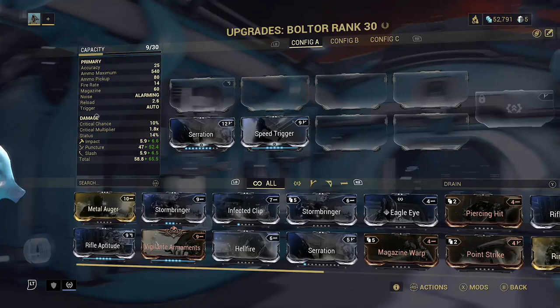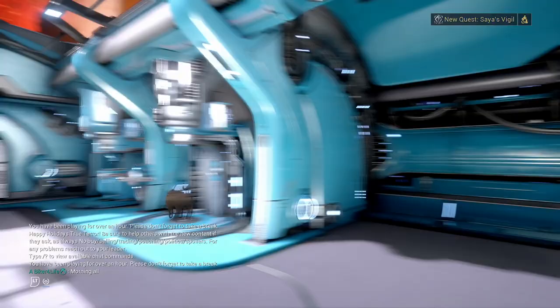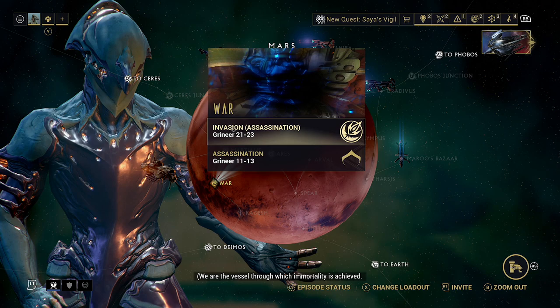As for the weapon, we're using the Bolter for this. Everybody should have access to it. I've just upgraded Serration and we've got Speed Trigger on. It's important to have an automatic weapon for this, because that's how we need to get through this boss fight.